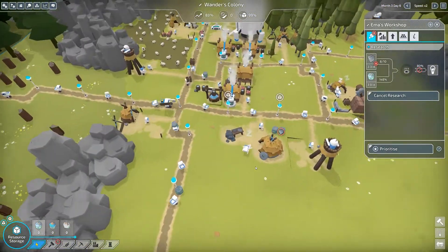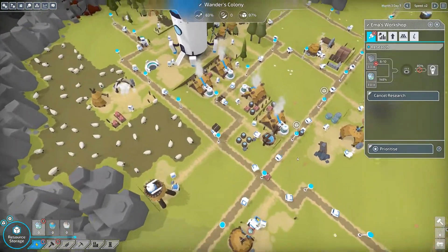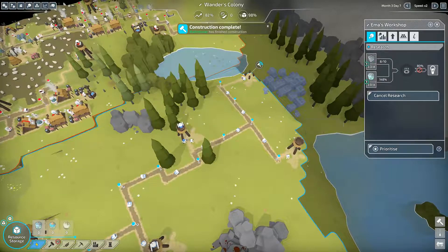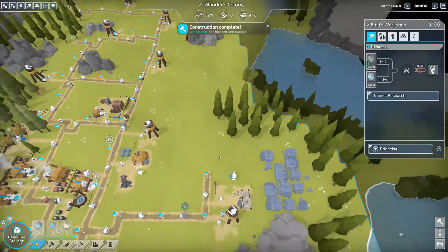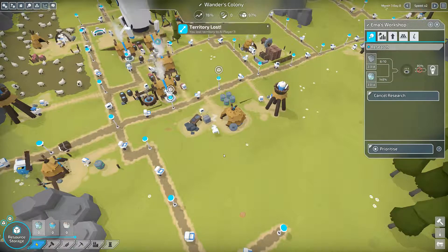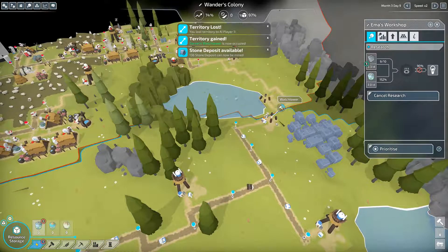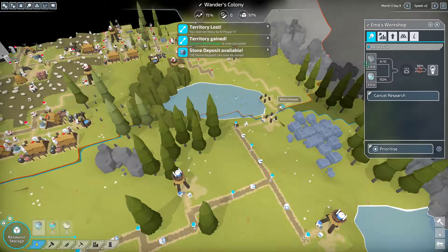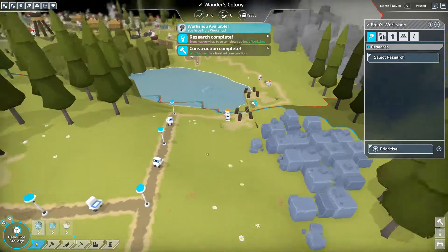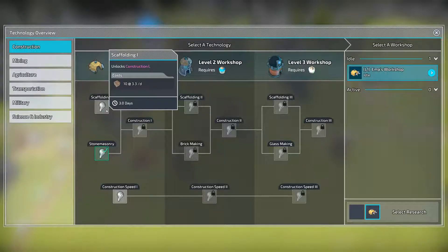We're still not really producing enough energy. I could do another farm to give us more food. Watchtower complete! Yeah it seems like we still need more energy. Oh - I lost territory, they built that one ahead of me. But I got that other one. Oh, they're building another one. I'll pause it - stone masonry is complete! I'll select research and we can do scaffolding now.